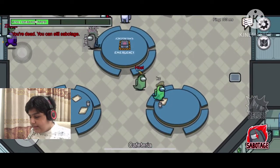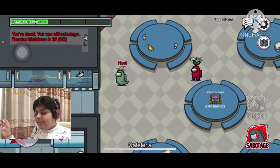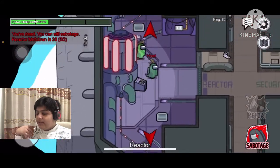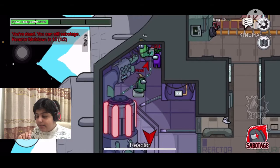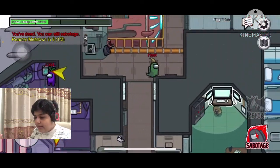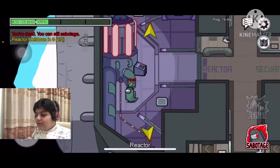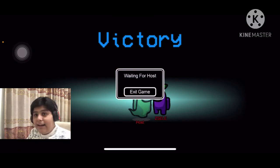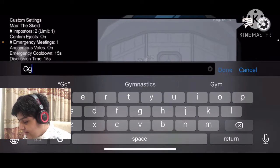One more tip as an impostor: if there are only three people left, sabotage the reactor. Most people ignore reactor — as you can see, we won in four seconds because no one reached it in time. Boom! You can also win by sabotaging, and it's really awesome because it's pretty rare. I just won by sabotaging — typing 'gg' here. I believed in purple and we won!